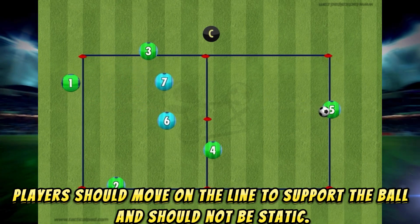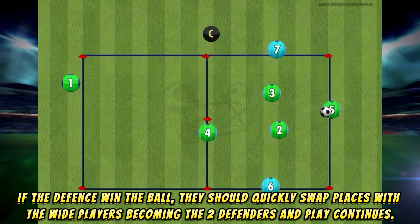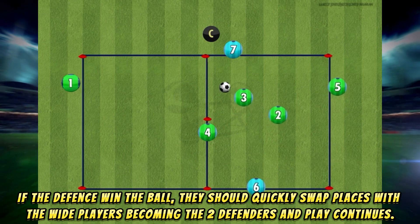Players should move on the line to support the ball and should not be static. If the defense win the ball, they should quickly swap places, with the wide players becoming the two defenders, and play continues.